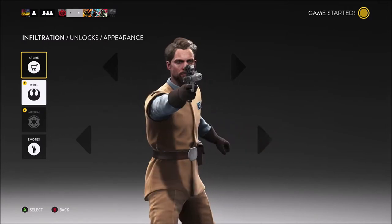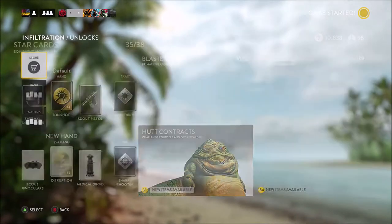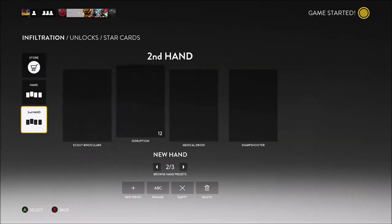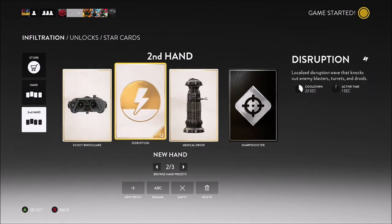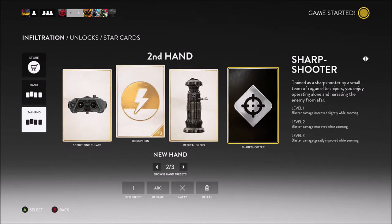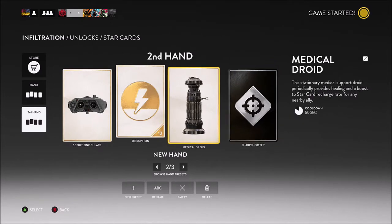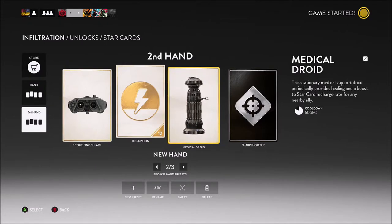I finally got the Imperial Officer and I'm rank 95, so I'm so close to being 100. This loadout has the scout binoculars, which can reveal enemy units for the entire team — good for scouting out people who are hiding — the disruption which overheats blasters, turrets, and droids, the medical droid which heals nearby allies, and the sharpshooter which means if I'm zooming in my blaster damage is increased. Obviously you're an officer, so you're kind of VIP, so you want to stay out of the battle.